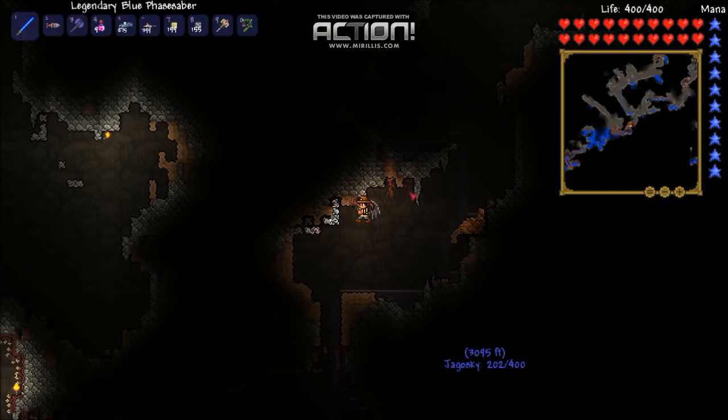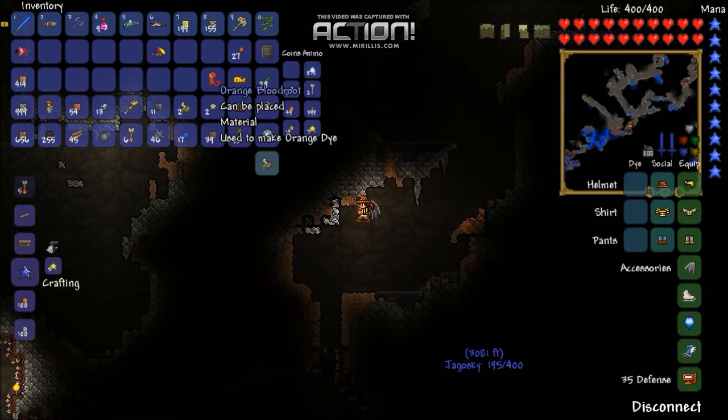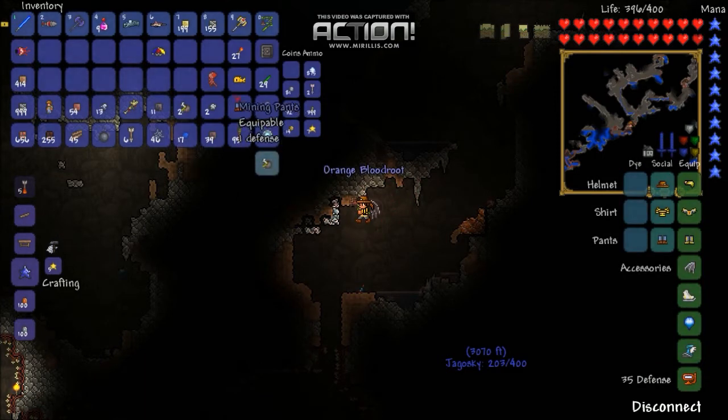Orange Dye is crafted from orange blood roots, which are plants that appear underground. Unlike other plants, they actually hang from the ceiling rather than sprout from the ground. All of the dye ingredients which are plants must be mined — they will not pop off if you try hitting them with a weapon. They can be placed again after removing them. Orange blood roots are not terribly common, but spend enough time underground and you should run across a decent number of them.